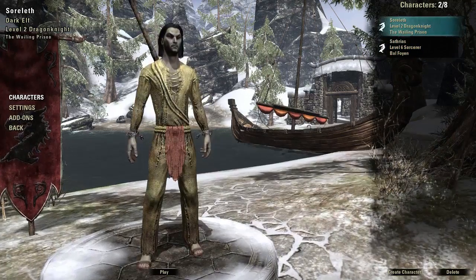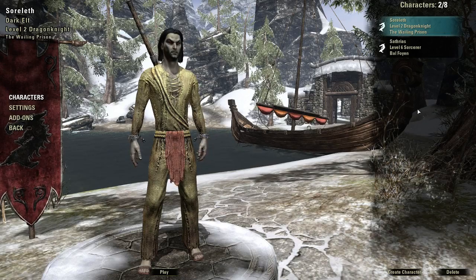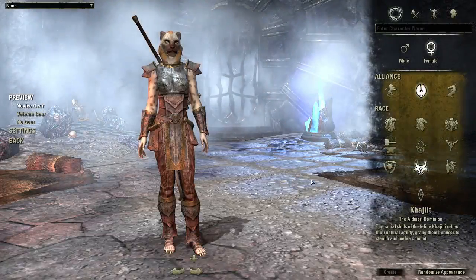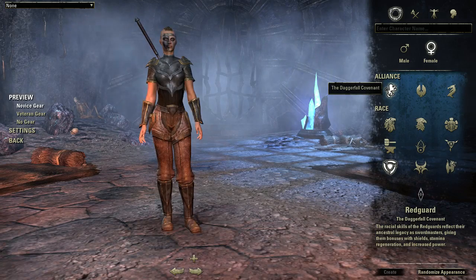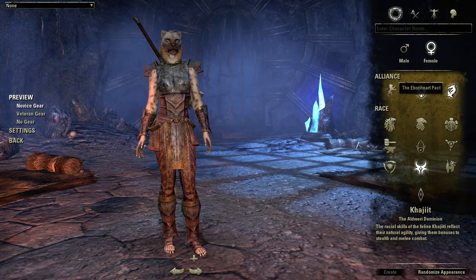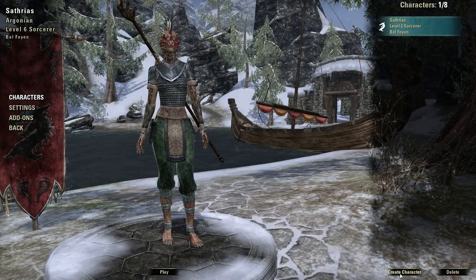I did not come out of it with a good impression. As you can see, I had two other characters here from the previous beta attempts. Maybe it'd be easier to start from the very beginning. You've got your three alliances here - like most common MMOs you have a light and dark alliance, but here you have your Daggerfall Covenant, the Aldmeri Dominion, and the Ebonheart Pact.